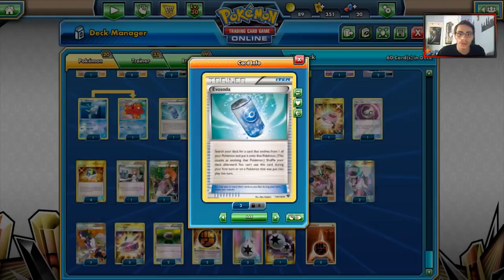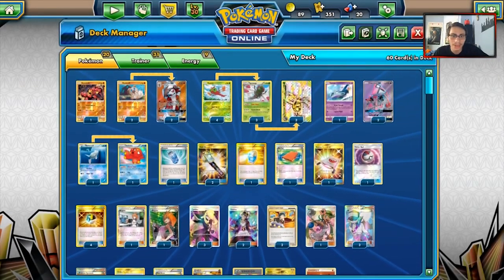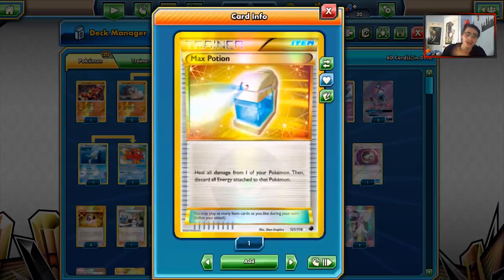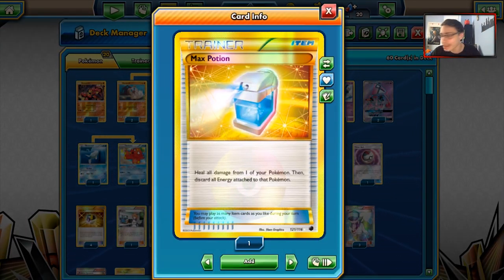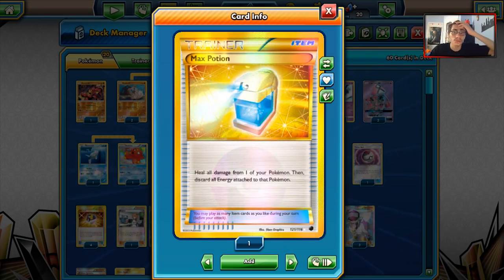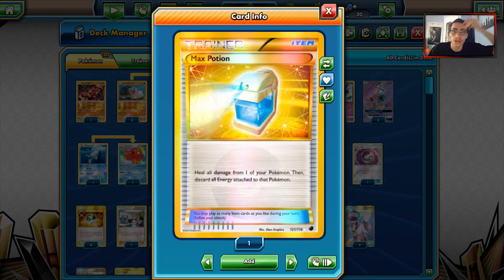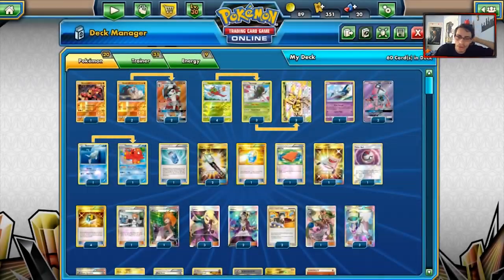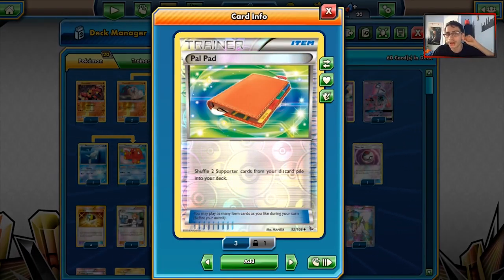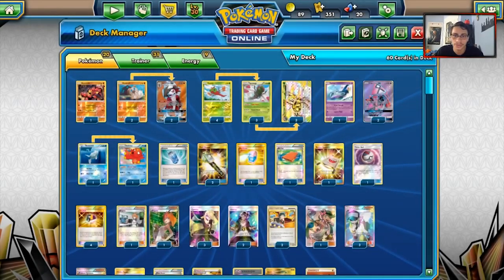Going to the items: we got one Evo Soda to evolve into our Yanmega line, and two Field Blowers. You don't want to Field Blower your opponent's tools off, but if you're playing against Garbodor you need it to be able to use Yanmega's ability. We got one Max Potion — really clutch in this deck since Yanmega doesn't need energy to attack, can take a hit, and has 140 HP which is pretty bulky. One Pal Pad to get our supporters back — not popular at the moment but good here when you need to get back your Judges for Yanmega.